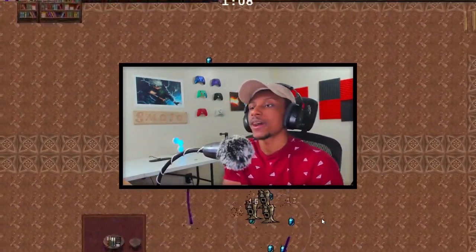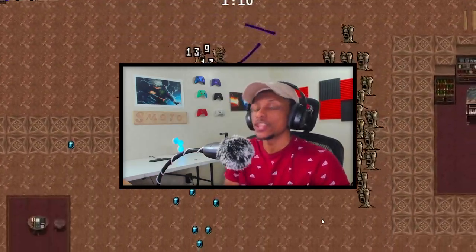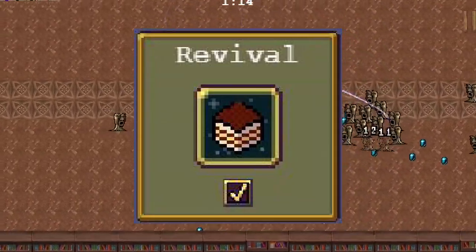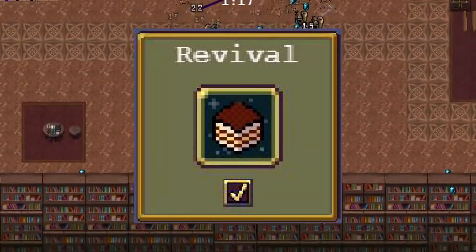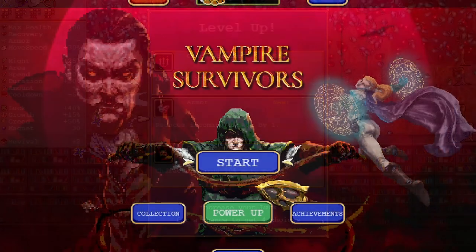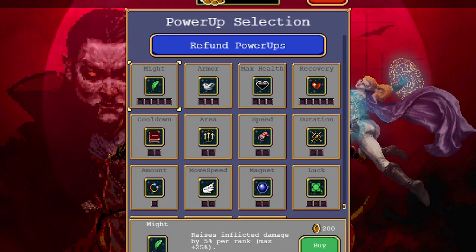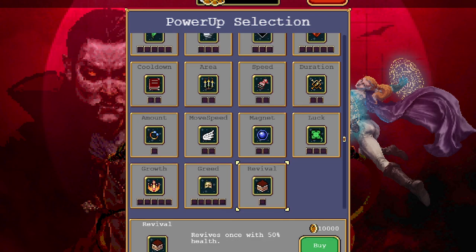The first new addition to Vampire Survivors in the new update is a new power-up called Revival. Revival can be obtained two different ways: one through the power-up system, and two through a new character. We're going to talk about the new character later. The power-up of Revival costs 10,000 crowns right off the bat — that is the initial cost without buying anything else. If you buy everything else it's going to be way more.